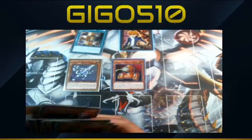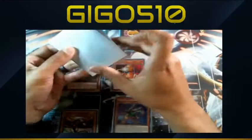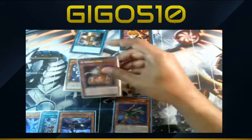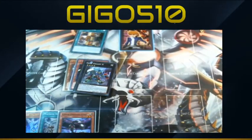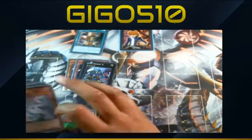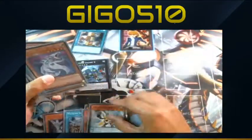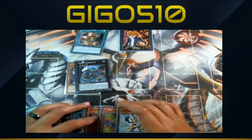We're going to normal summon Silver Gadget and special summon ASL Core. Union Hanger's effect kicks off — by the way, this is all under the assumption of MR5, since there's no point building for the current master rules as they're about to fade out anyway. We're going to overlay our two level four machines, triggering B's effect to search out another card — we'll search out C. Then from Gigant we'll search out Symphonic Guitar.